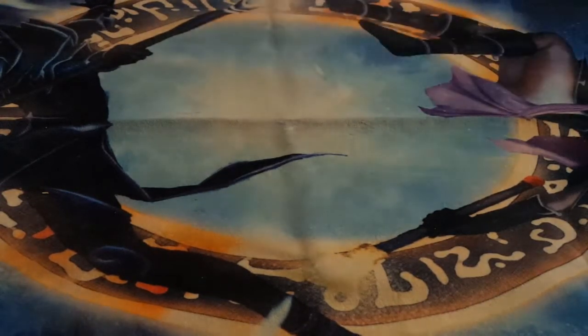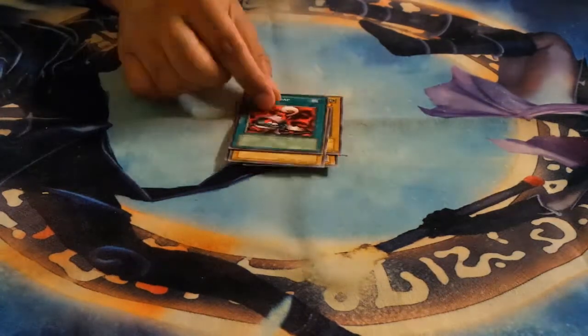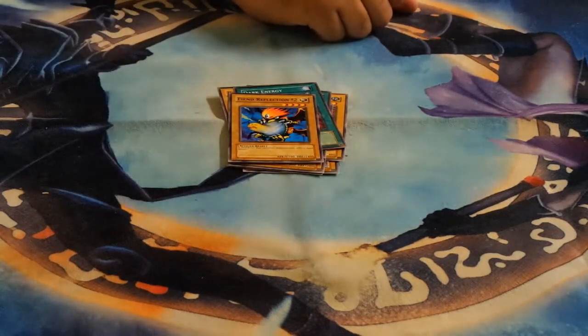And finally we got the Legend of the Blue Eyes White Dragon pack. We got Root Water, Umi, Uraby, Spirit of the Harp, Remove Trap, Dissolve Rock, Dark Energy, and Tyhone's Reflection to round off the pack opening.